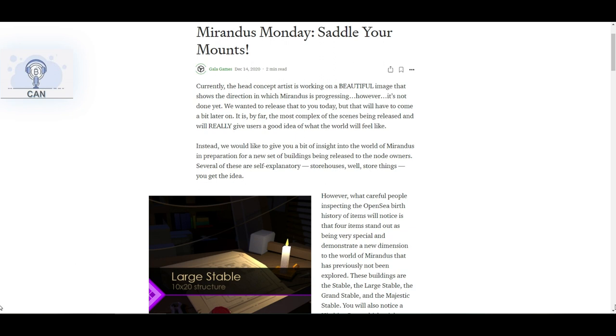What happens in a stable? In addition to storing mounts, stables are also needed to interact with the breeding mechanisms of the game. Do you and your friends have epic mounts you think would make particularly excellent offspring? You could take them to a stable, execute a smart contract transaction, and voila — there is a new baby mount which must be cared for and trained until it is old enough to serve as a mount.